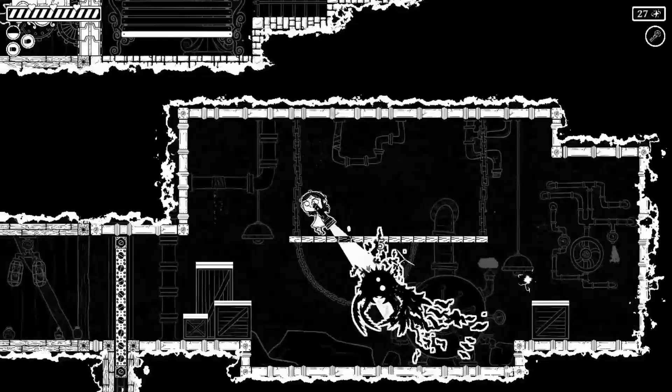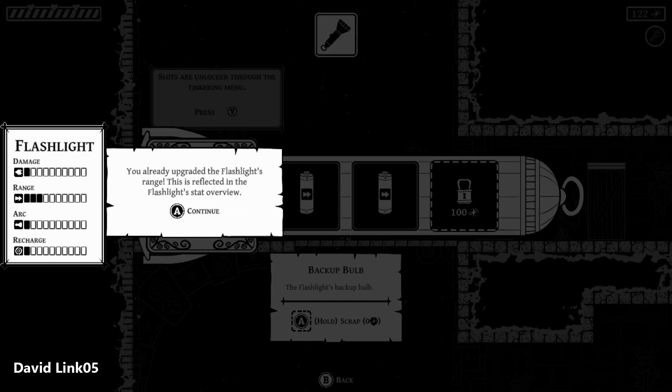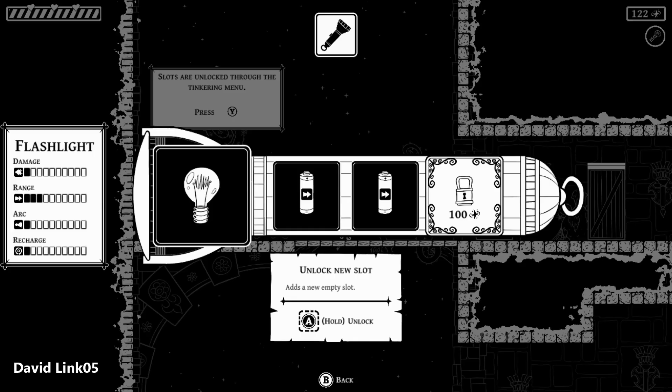Every enemy you destroy will leave shiny sparks — collect them. You can also find them by opening furniture or breaking a piggy bank in some rooms. These sparks can be used to open slots to equip more effect items for your character, your flashlight, or your slingshot.